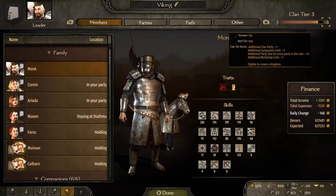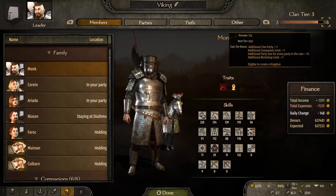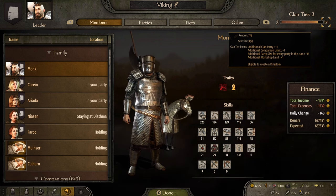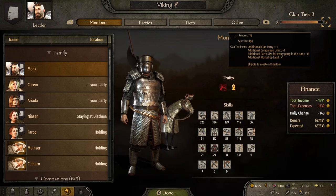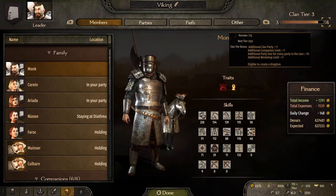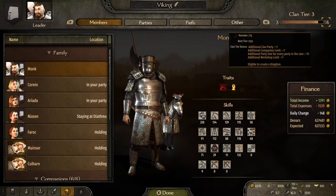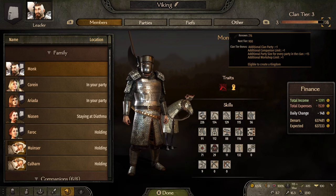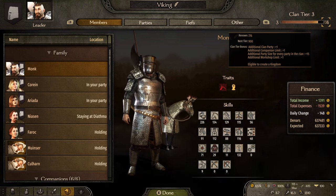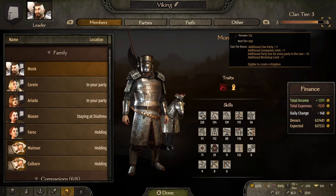Those companions can earn renown under your name, earning you points. Also, certain perks you pick within the tech tree can give you renown for owning workshops, owning caravans, or being the tournament champion. If you're the tournament champion, you get one renown per day — every day. All these little things massively help you achieve your goal of hitting clan tier rank four.